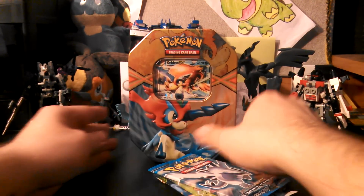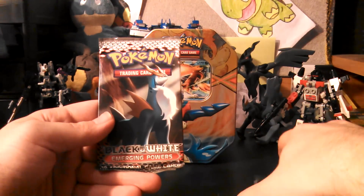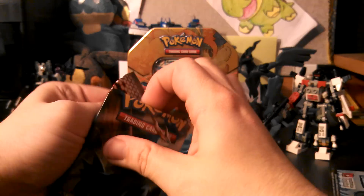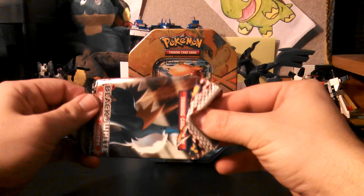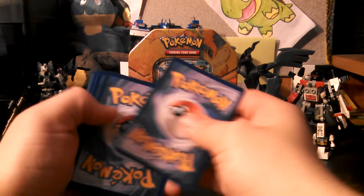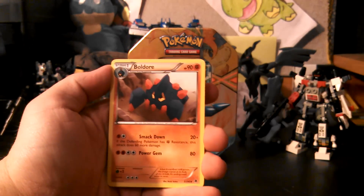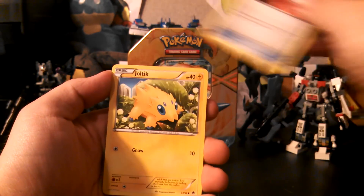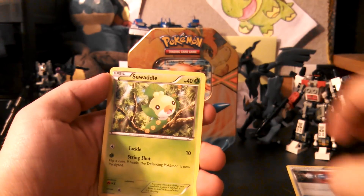Alright, we get a Plasma Storm, Boundaries Crossed, Dragons Exalted, and Emerging Powers. Starting with the Cobalion from Emerging Powers — that pack opened up perfectly. The only thing I'm really looking for is Pokemon Catcher out of this set. In this pack we have Boldore, Swadloon, there we go — Pokemon Catcher! So that was worth it. Also Joltik, Gothita, Woobat, Panpour, and Sewaddle.